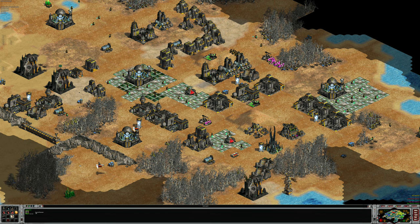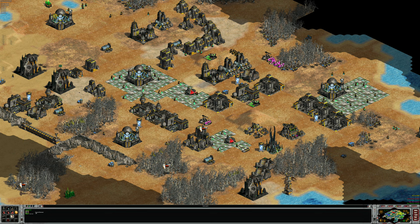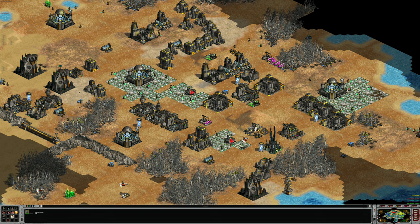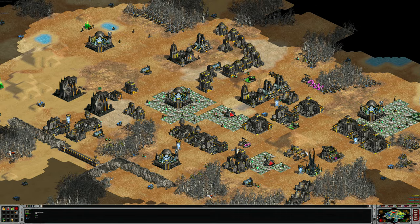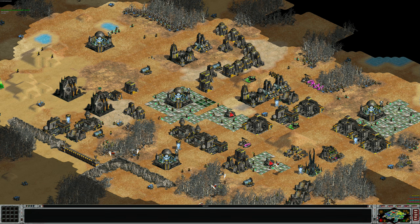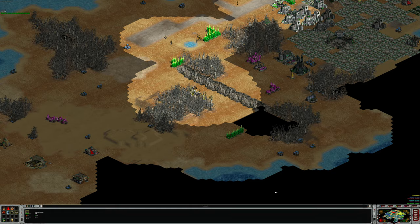Sometimes workers can get stuck if you build buildings in the wrong place, like next to trees. You can delete things — it's not the backspace key, it's the key with the full word 'Delete' written on it. If you press Delete on a selected worker, it kills the worker. Similarly, if you've selected a military unit like a laser trooper, pressing the Delete key removes them.